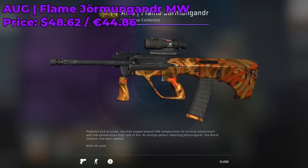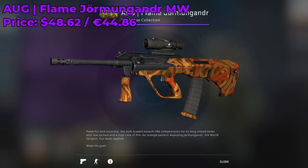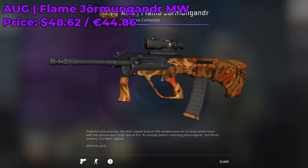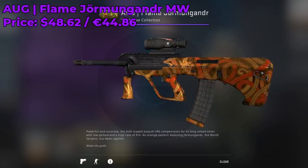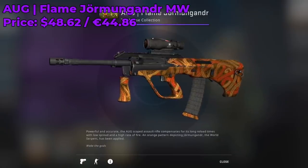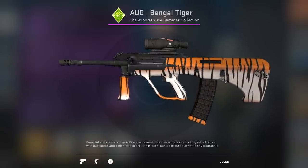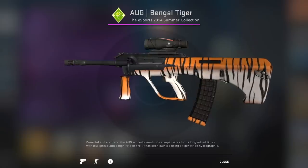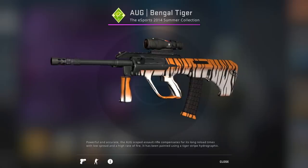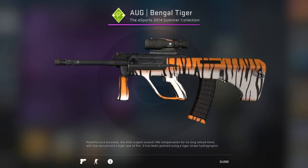For the AUG skin I recommend going with a Flame Jormungandr Minimal Wear, currently going for around $48 on the Steam market. It's a new CSGO Operation Collection skin so it is a bit pricey, but I predict its price will go up and I'll be making an investments video on it. Before this skin came out I would have gone with the Bengal Tiger from the Esports Summer Collection of 2014 — that would have definitely been on this list had the Jormungandr not come out.